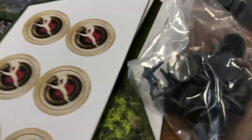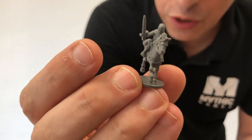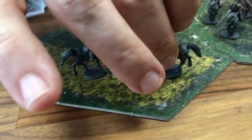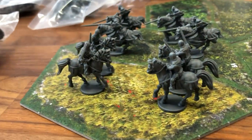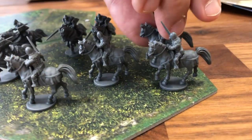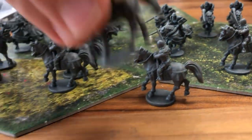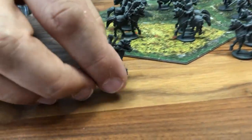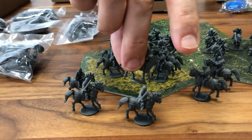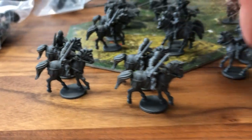These are foot knights and these are crossbowmen. Now, something interesting — these are the mounted sergeant at arms. This is the only place where you can have them. They come by two, so you would have to put two on a base, and you have 16 of them. The sergeant at arms are very powerful — not as powerful as knights, but they are definitely elite troops.